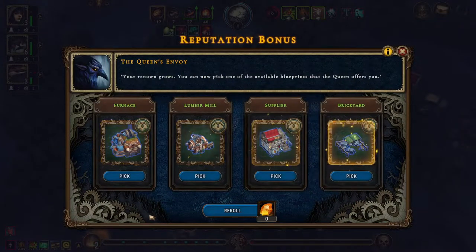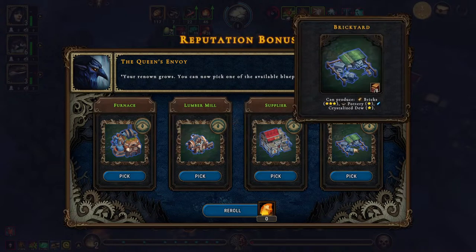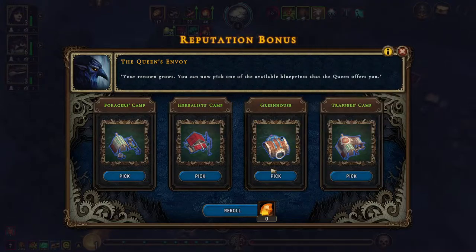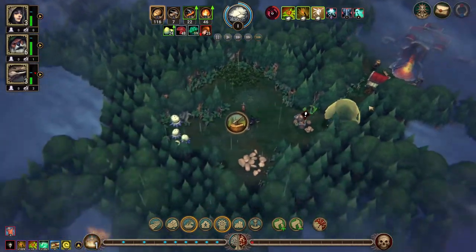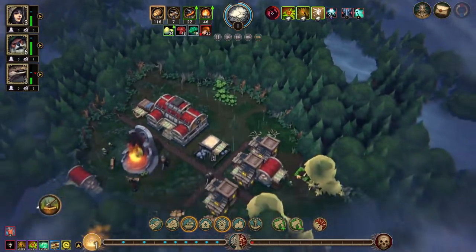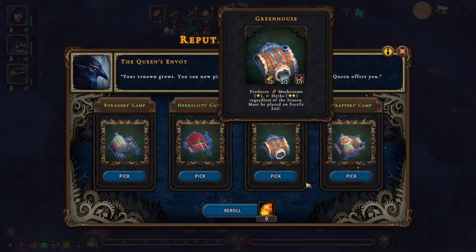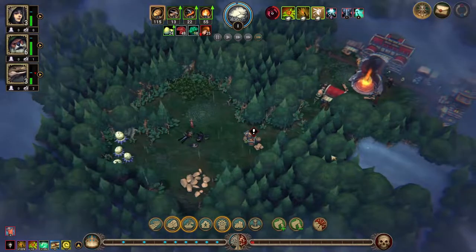We're getting the small farm, then we're getting the lumber mill, and then we're getting the trapper's camp or the greenhouse. I'd like the greenhouse but the trapper's camp is really nice too because of all these slick shell brood mothers we have around the place. Trapper's camp it is.